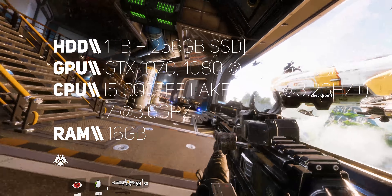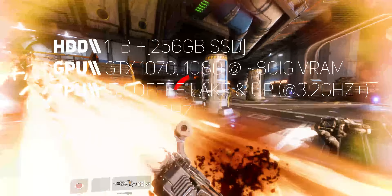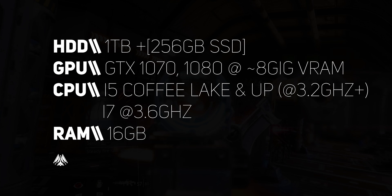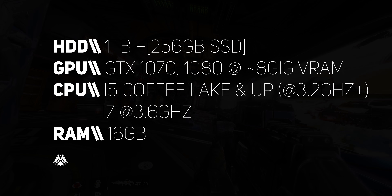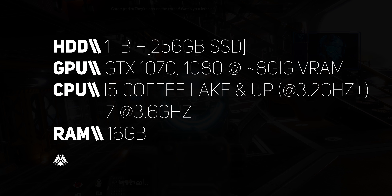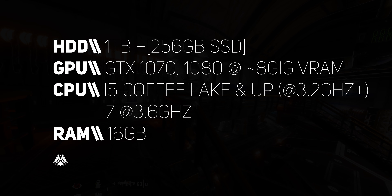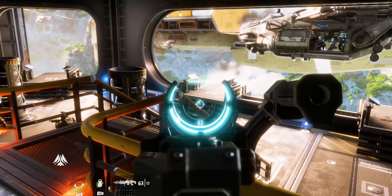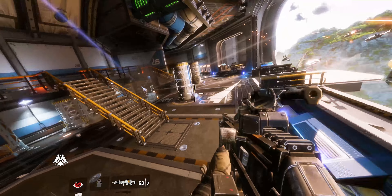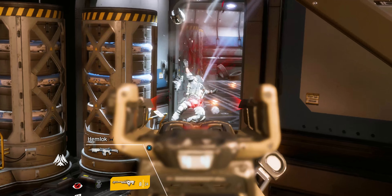In terms of recommended specs, you need at least a 1 TB SSD installed, plus an external drive to save files you don't use all the time as a backup. For GPU, you need at least a GTX 1070 or 1080 with a minimum of 8 GB of VRAM — the 1080 will be that sweet spot. You also need NVMe drives if you can afford them. An i5 or i7 is still okay, but you need a newer generation running around 3.6 GHz. For RAM, you need at least 16 GB — nothing lower than that on a recommended spec.